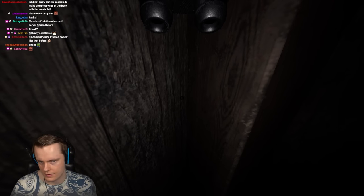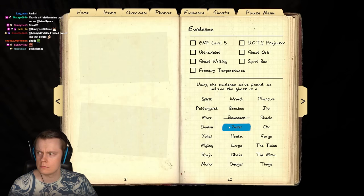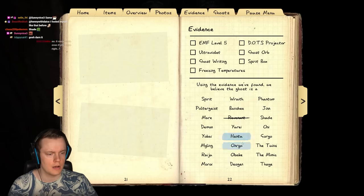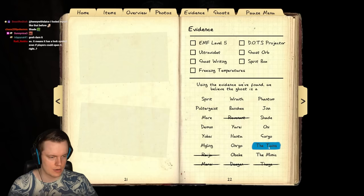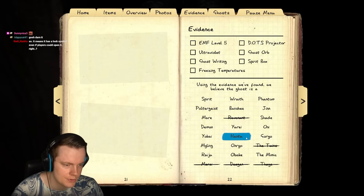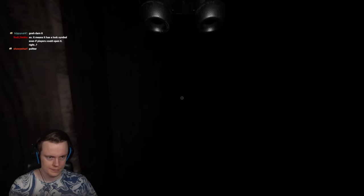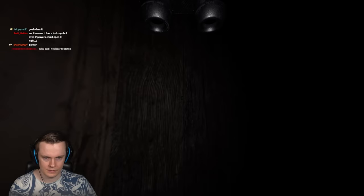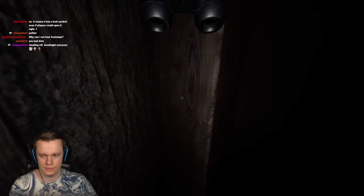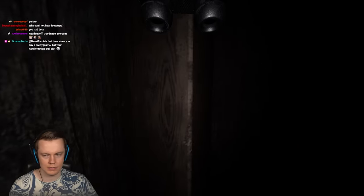Normal speed again — let's rule out some ghosts. It can technically be a Raiju since we didn't have any electronics nearby. The ghost hunted from a different room than where I used the voodoo doll — that's weird if it isn't the ghost room. Moving the equipment over to where the ghost actually is.